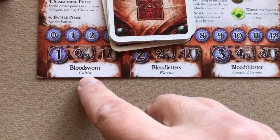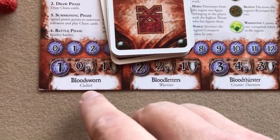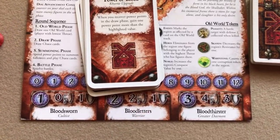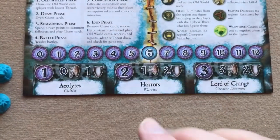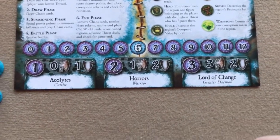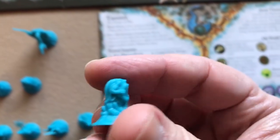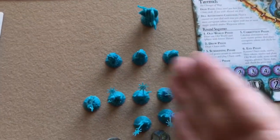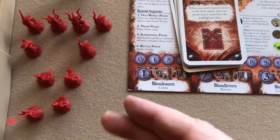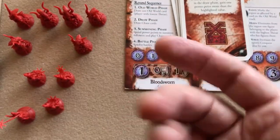Each faction's cultist figures look the same, but their warrior figures and greater daemon figures look different, and they each have different names on the bottom of the sheet. For each of the powers there's a cultist, warrior, and greater daemon with different names that can be referenced by cards. The cultists for the Khorne faction are called Bloodsworn, their warriors are Bloodletters, and their greater daemon is a Bloodthirster. For Tzeentch, their cultists are called Acolytes, their warriors are called Horrors, and their greater daemon is the Lord of Change. Tzeentch only has three warrior figures but eight cultist figures, whereas Khorne has six warrior figures and only four cultist figures.